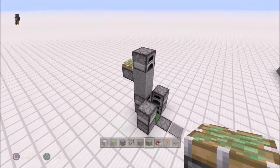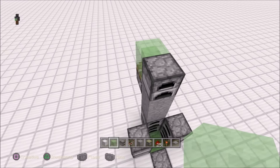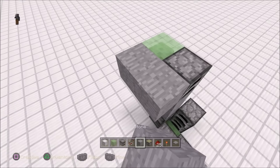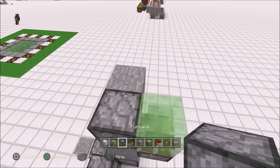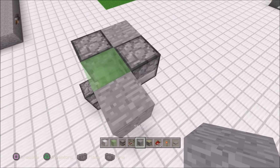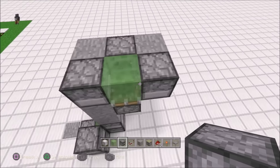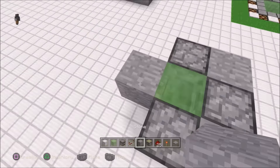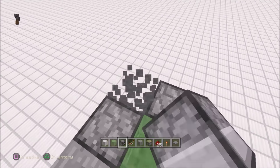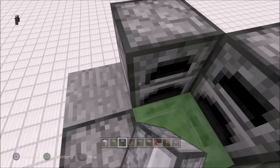Put a slime block right there — perfect, looking good. Now we're going to build up our furnace rim — for lack of a better word — and try to get them all to face inside if possible. There's a lot of placement and unplacement but this is a pretty cool build for survival; it's not that expensive. Slime blocks are the only expensive thing and furnaces are just cobble. Throw a furnace in here — perfect.